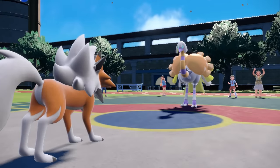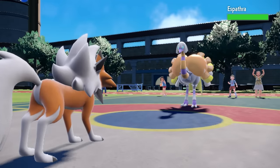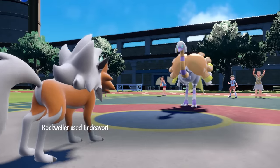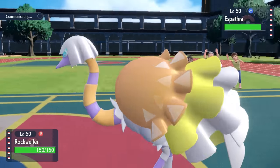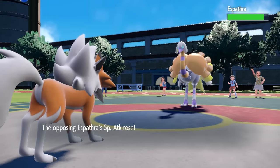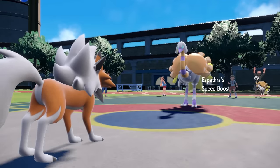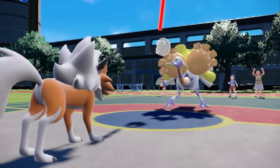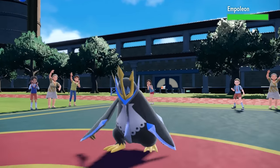They actually go for Protect turn one, which is nice because Protect sets are pretty predictable — they're working with Speed Boost, then potential to set up with Calm Mind, run strong Stored Powers, and Baton Pass. I go for Endeavor, thinking maybe they attack. There's no reason not to click Endeavor there, because if they attack and I don't go for it, I'm screwed. They go for Calm Mind again — so I just continue to click Endeavor, because sooner or later something has to attack me. They do go for Baton Pass.